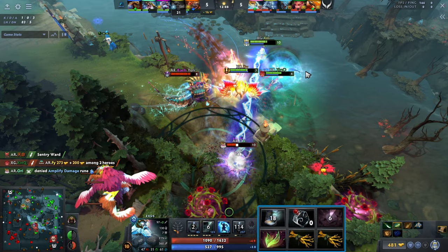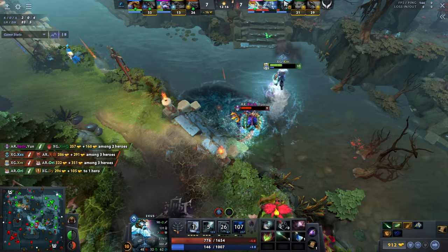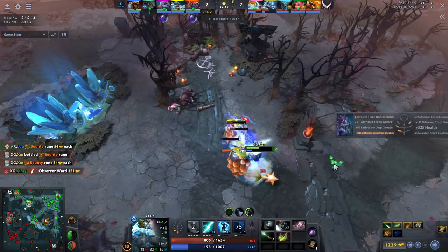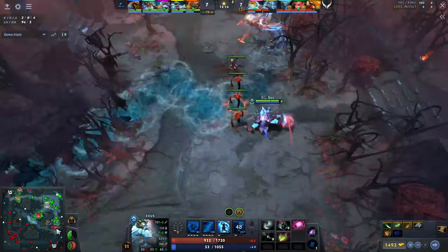I actually do think it's very reasonable when playing Zeus to buy items like Wand and Raindrops, especially if you're the type of player who wants to get active. XM is taking a fight here and he did buy a Wand — those items are definitely useful. You're a skirmish hero buying Phylactery; skipping Raindrops, Wraith Band, and Wand is a bit much. If you're going to play actively, pick them up. Quick tip: every time Mana Boots are off cooldown, drop your Phylactery on the ground before popping the Mana Boots to maximize your mana pool.